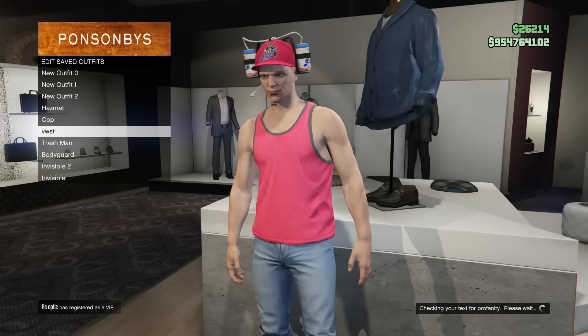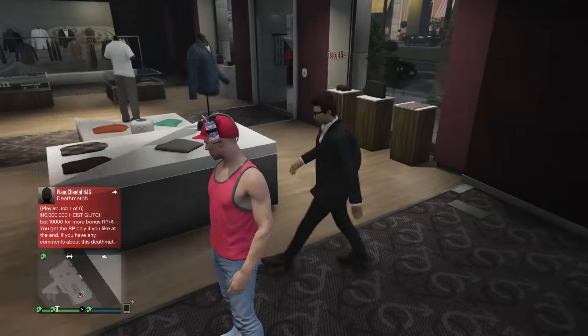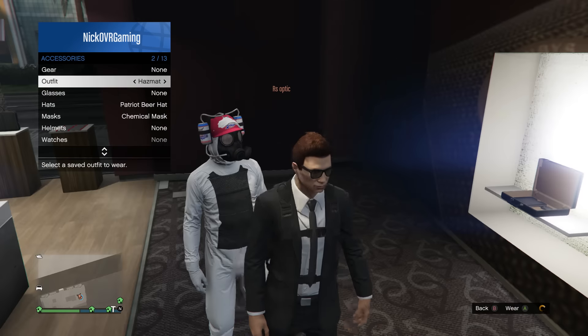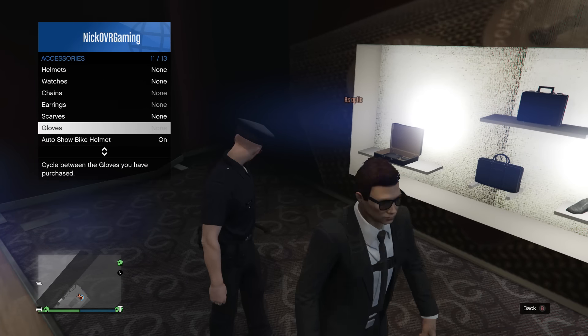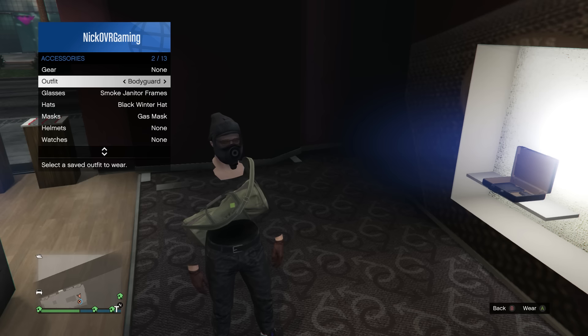Once you have that done, all you're going to do is put on an outfit with a regular t-shirt. And once you have that outfit on with a regular t-shirt, hover over the tank top outfit that you just saved. While hovering over that tank top outfit, go ahead and scroll down to the gloves.